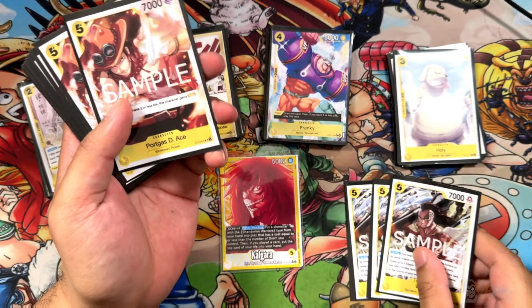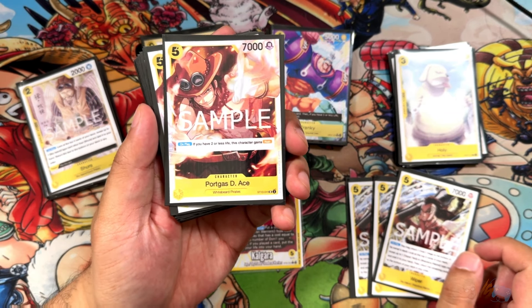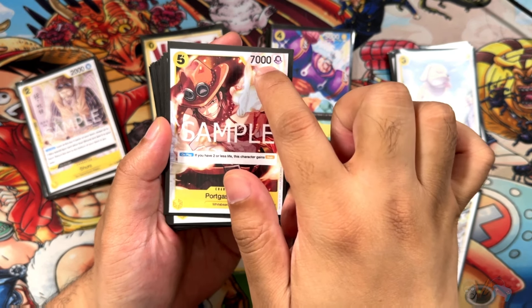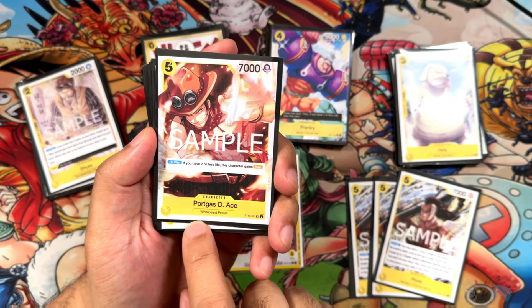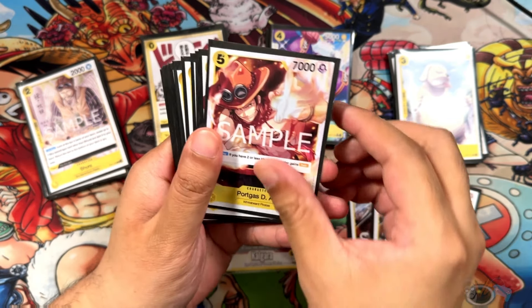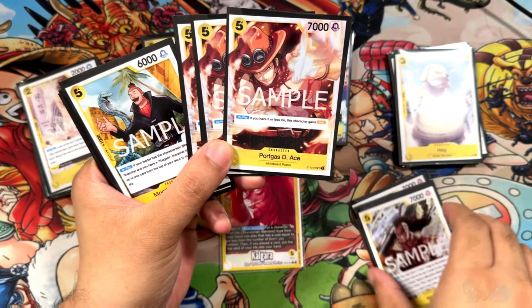We're running just a couple of those. Next up, we're running Aces from ST13 — a 5/7 card. If you have 2 or less life, this character gains Rush. It's Whitebeard-affiliated. It has no synergy with the deck, but it's a rush card and a surprise for the enemies.